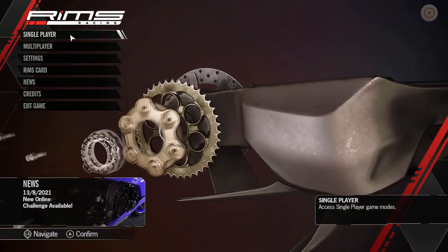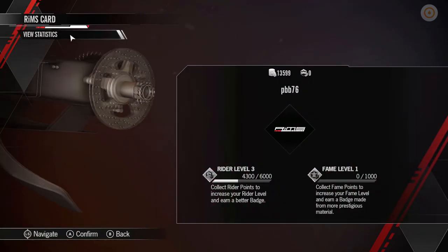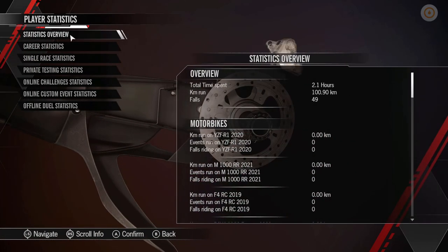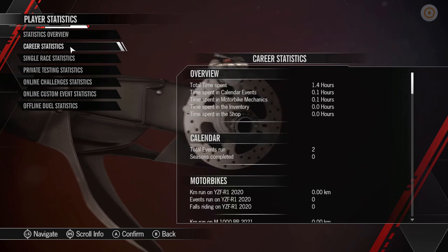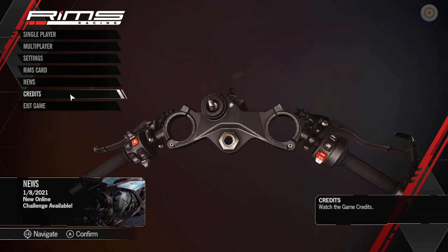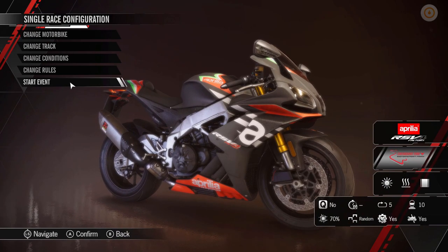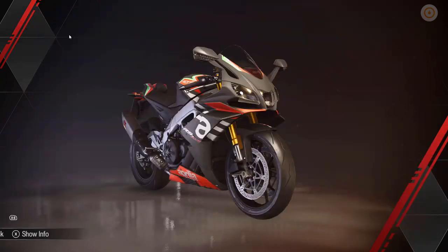So here we are back at the main menu. We've got single player, online multiplayer, settings. You can change your RIMS card here - this is like your statistics with loads of different stats about the game. And the news and credits. So let's go into the single player. Let's first go into a single race and we can see what bikes and tracks are in the game.